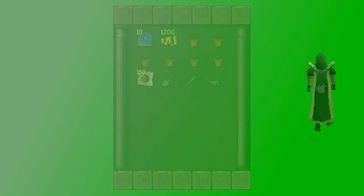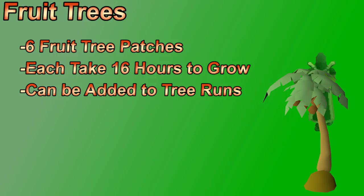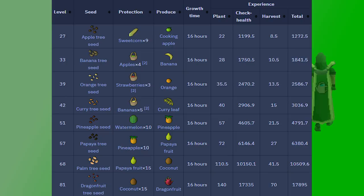There are also six fruit tree patches. They grow similarly to regular trees, but when you check the health of a fully grown fruit tree, you can harvest fruit from it — and the tree keeps producing fruit. However, you can only get the big XP drop from checking health once, so it's best to harvest the fruit once and then replant a new tree. Fruit trees take much longer to grow than regular trees, so you'll often do a fruit tree run every other tree run depending on which regular trees you're growing.